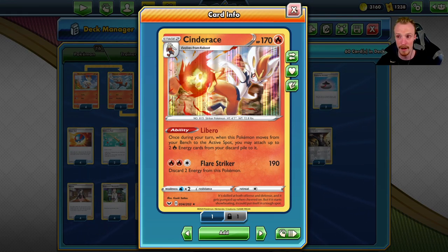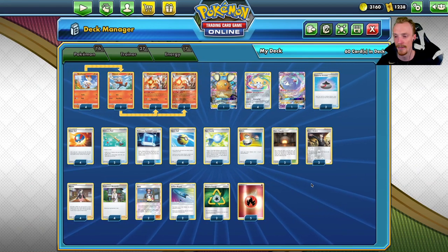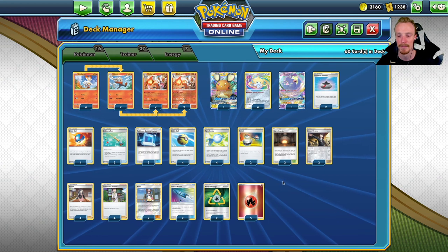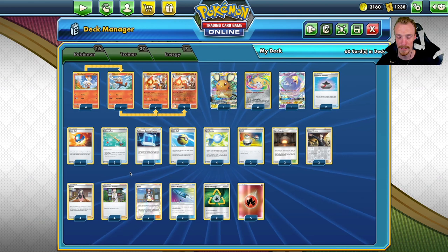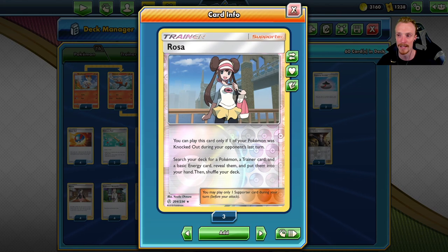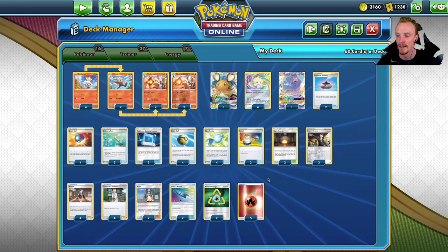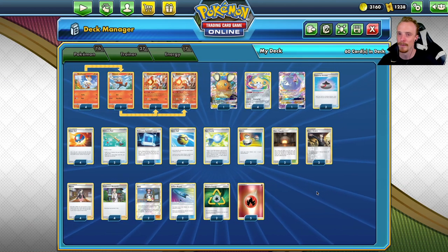We're a two-shot deck for the most part. Flare Strike hits 190, which is good enough to knock out a Dedenne sitting on the bench - hence why Boss's Orders is here. But against big three-prize Pokémon, we need to be consistent. We're running four Marnie and four Research as our main draw supporters, plus a couple of Rosa to fetch the pieces we need - a Candy, a Pokémon, whatever we need to continue attacking. That's the deck list - it's a nice fun deck. Let's get into the games.